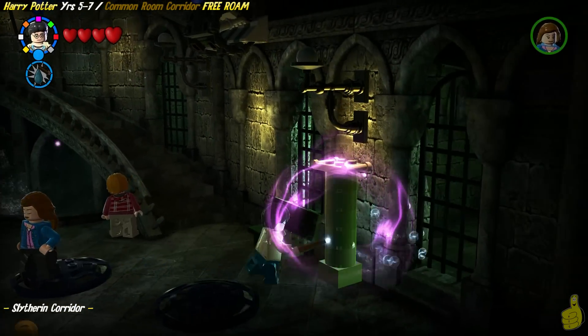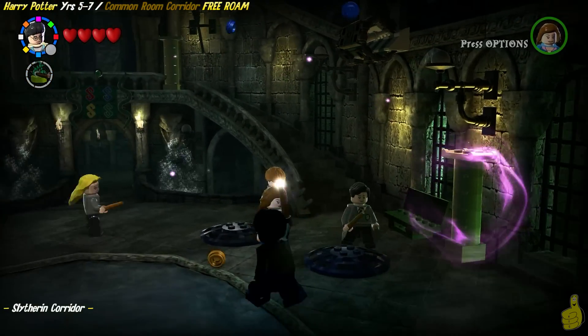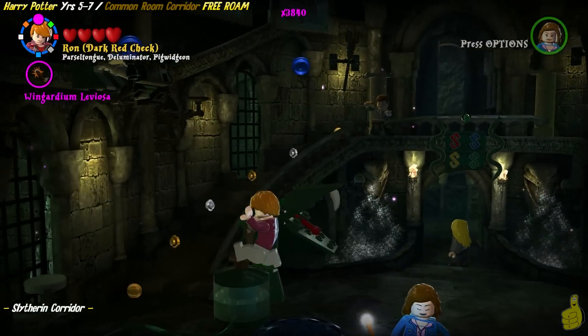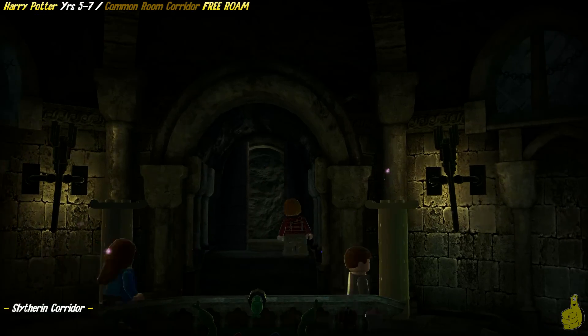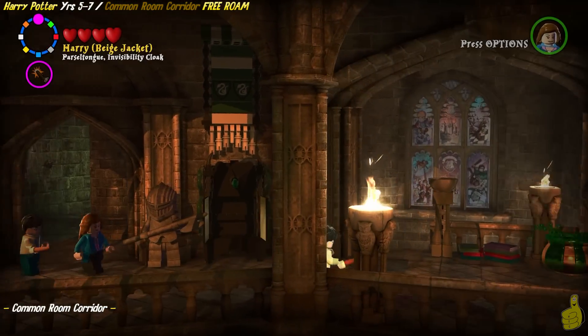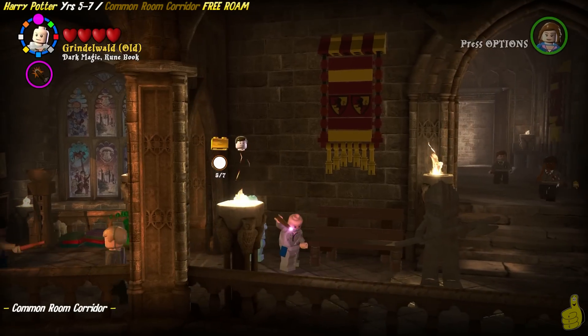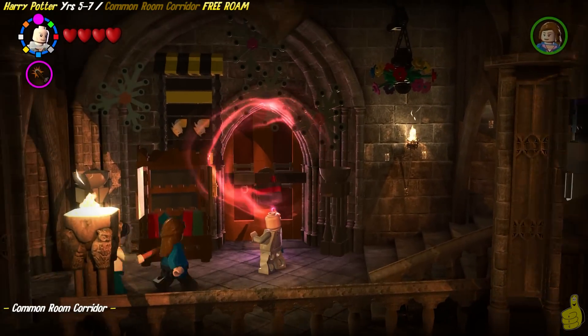There are a couple of blue studs down below, and we are still working towards our first billion to get that trophy achievement. We're going to try not to bore you with too many things. There are a couple of blues floating around up high — not exactly sure how you get those. Alright, we got the gold brick and the student in peril, but we still need two more character tokens. So we're going to head back down the old common room corridor.